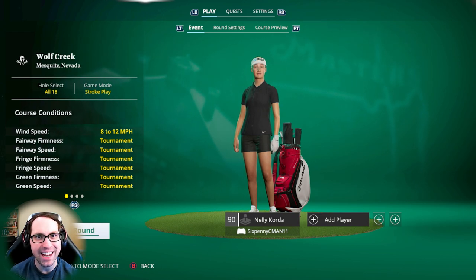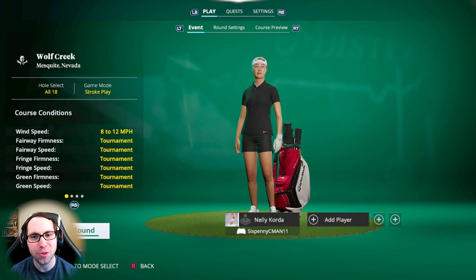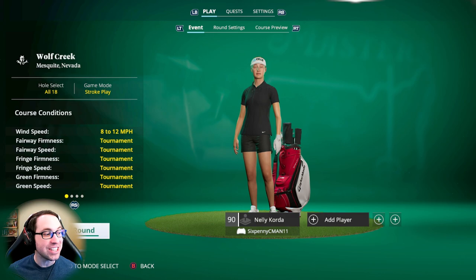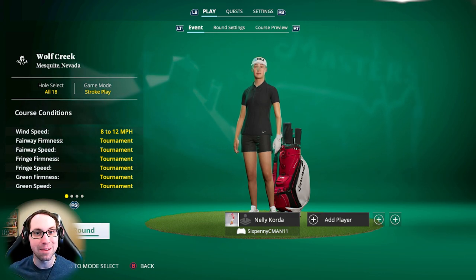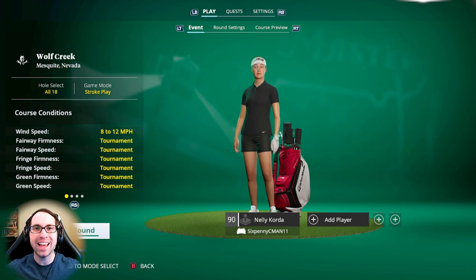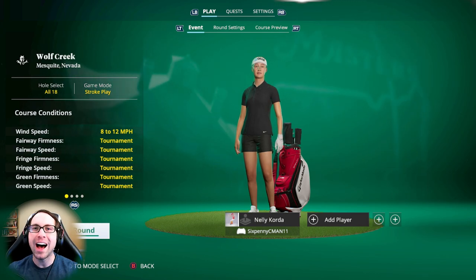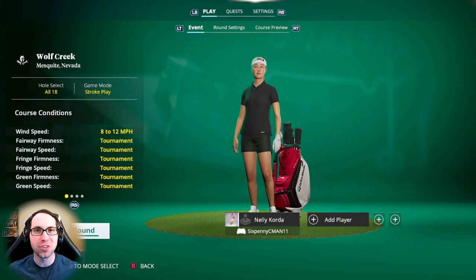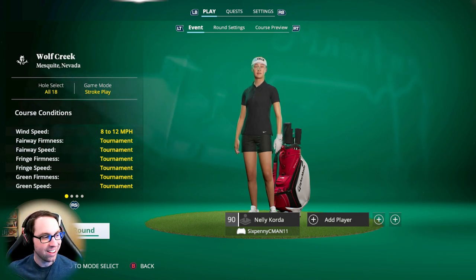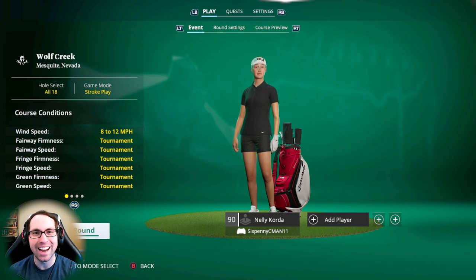What's up everyone, Ryan here and today I'm playing a full 18-hole arcade round at Wolf Creek playing as Nelly Corda in EA Sports PGA Tour. This course is so awesome in this game — it's a really tough challenge but so much fun to play. Drop a like if you get some enjoyment, it really helps the channel. I'm doing a series playing all the courses on arcade settings and also on true simulation settings, so be on the lookout for those.